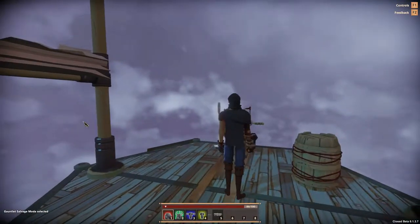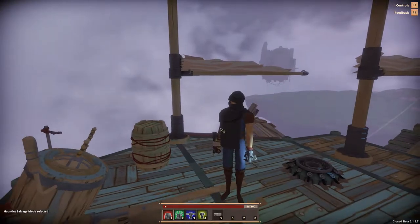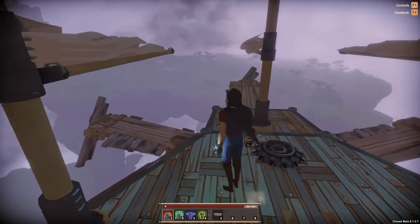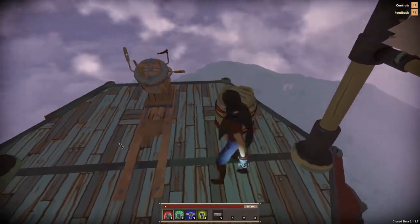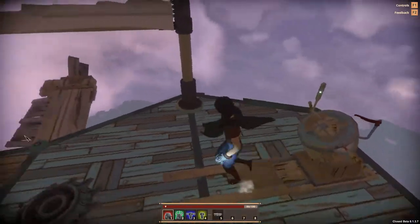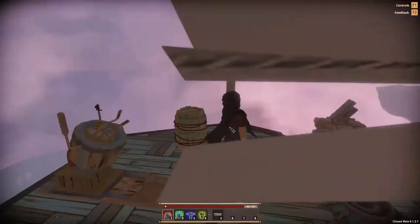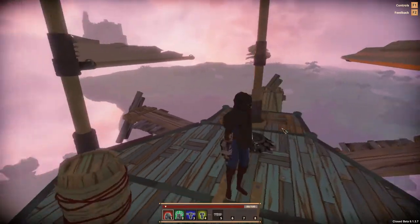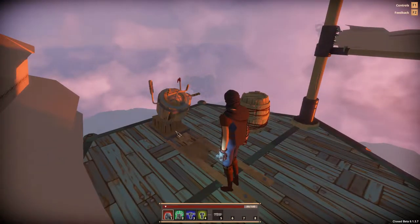Hello everyone, Franks here and welcome back to Worlds Adrift episode five. When I left off we were docked on the island. I did a little bit of research — you need to fully remove yourself from a shipyard and be airborne with your motion fully stopped when you log out, in order for your ship to despawn with you. If you leave it at a shipyard and log out, it will still be there and people can interact with it.